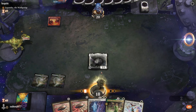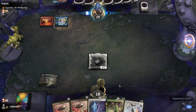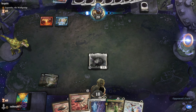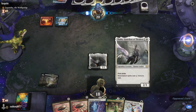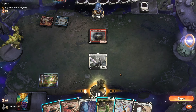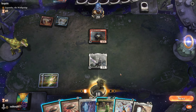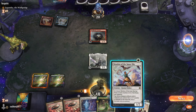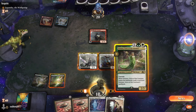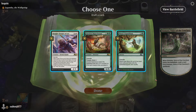Thalia is great against them, Skyclave is really important, and Warden can do good work quickly. I'd really love to draw a Rope Line to make this draw explosive. They play Dreadhorde Arcanist then Delny. Without a third land I'm not going to wait for two triggers — I'll just go ahead and play Delny.